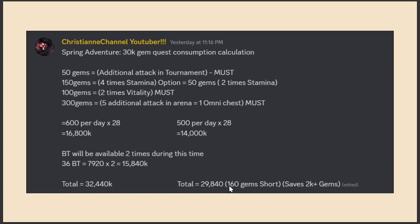To summarize the F2P approach: buy additional attacks in tournament, buy two times vitality, and buy five additional attacks in arena. One omni shard additional attack in tournament gives you chances to get more shards, and vitality gives you more challenges in the Conqueror's Challenge.